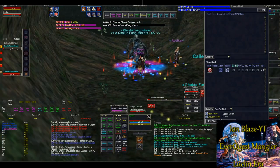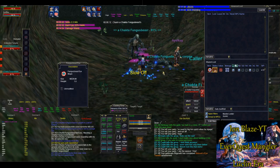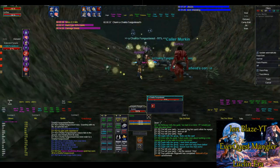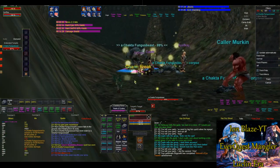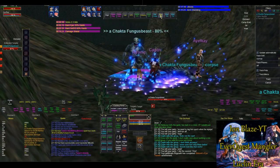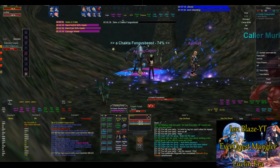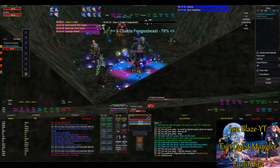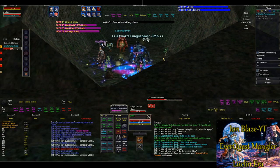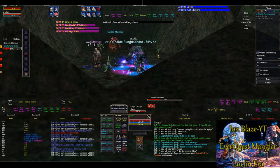And number three, the big reason why I went to get this item is how it can assist with pulls. There are some zones where there's not that much social aggro or none at all, and say you'll see a named mob that's up but it's far away with a bunch of trash in the way. You can invis yourself, go up to that named mob, tag it, and invis up again.